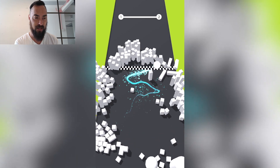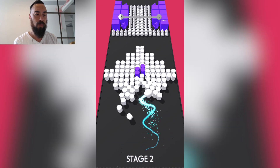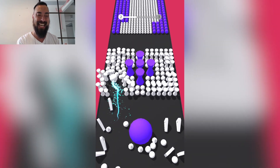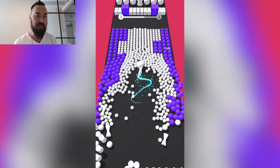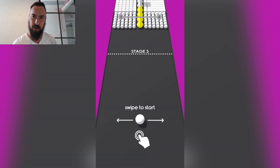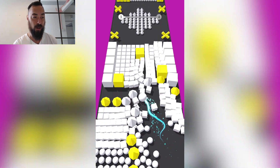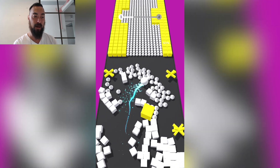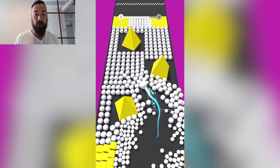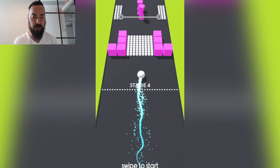First level is super easy. Level complete. Let's get to the second stage. One thing I think is important to note — this game starts off very easy. If I touch anything that's not a white color, I will lose. You can move the ball around. Notice there is a progression bar at the top. I've mentioned this many times, but top App Store games generally have a progression bar. People like to know how they're progressing and if the end is near. That's why the progression bar is really important.